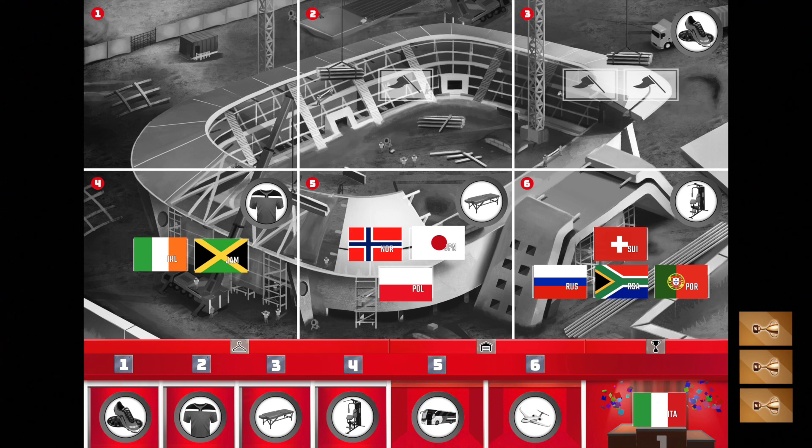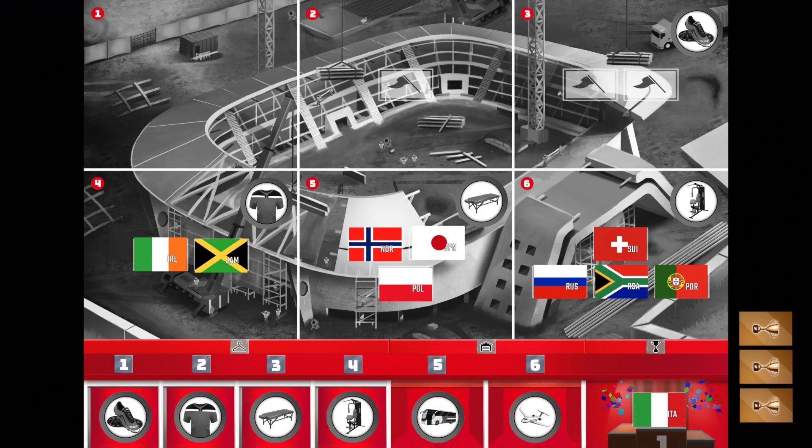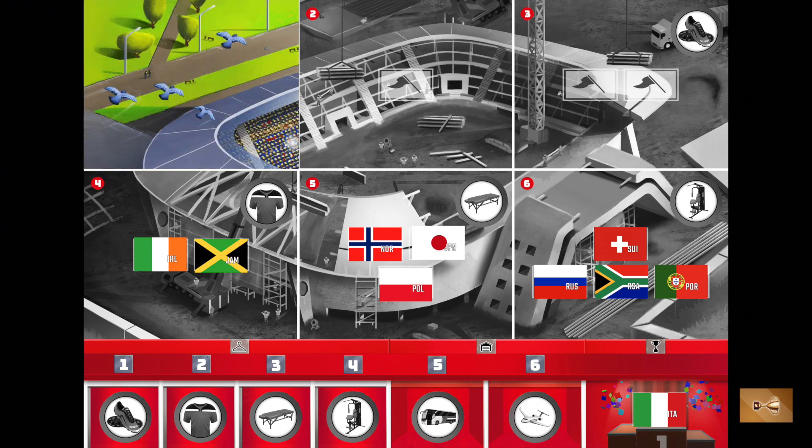A few turns in, once you've won matches and opened up spots one, two, and three on your stadium, on your turn instead of going to a match you can spend two trophies to develop your stadium and place a development tile on any completely empty spot. The number three in the upper right still has a team development token, so you couldn't develop that stadium spot yet. Spend two trophies, place the development on an empty spot, and it lights up in color — you're trying to get all six parts of your stadium developed and win a final match to win the game.